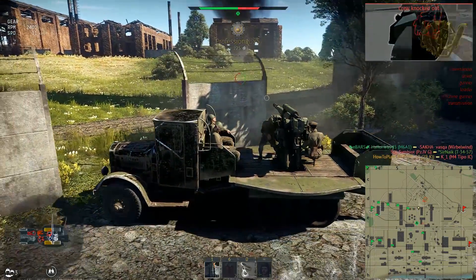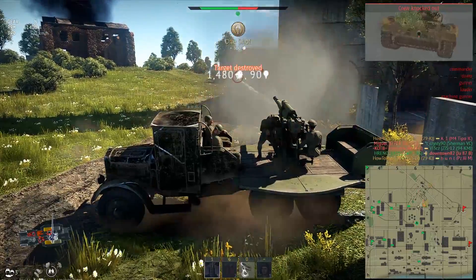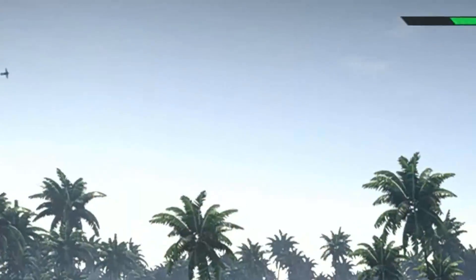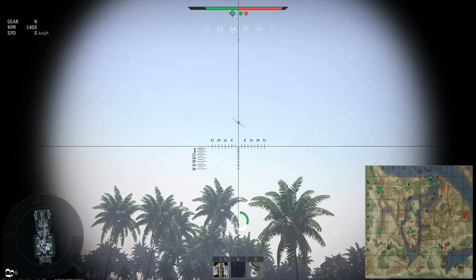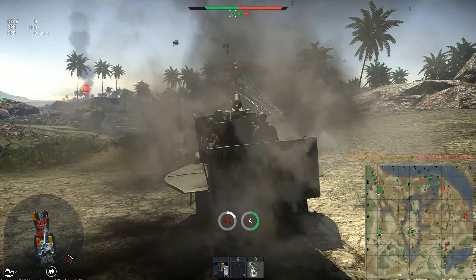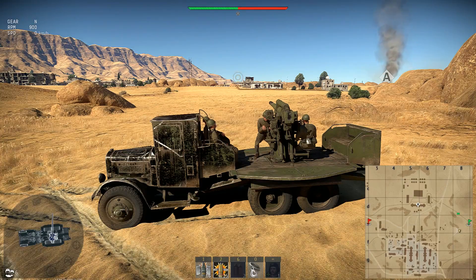Much more dangerous are artillery strikes — as soon as you see the message you should get out of that area. And if you can escape artillery, there are things you can't escape. These things are called aircraft. Any truck is a dream target for planes, and if they spot you, be sure they will attack you again and again. There is little you can do even despite having anti-aircraft shells.